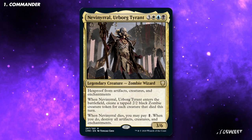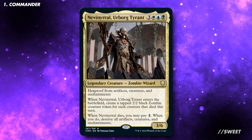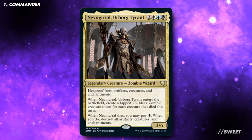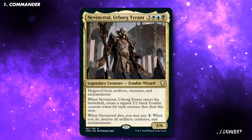We're going to be building this deck as a board wipe tribal deck with a zombie sub-theme. Some of the planeswalkers we'll be recommending can be a little pricey, so those can be replaced with some more zombie tribal cards — I'll go over those when they come up. The aim of this deck is to abuse board wipes to get ahead of our opponents by playing effects that break the symmetry of a board wipe.